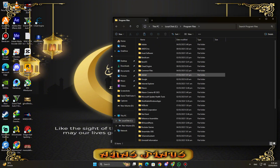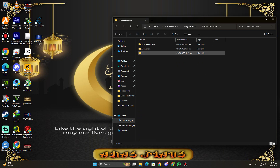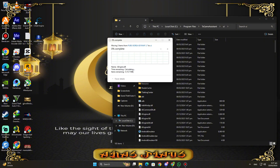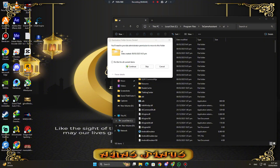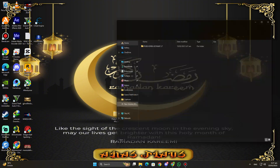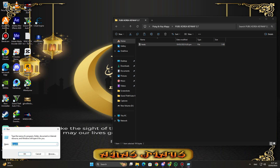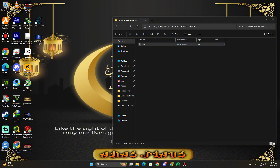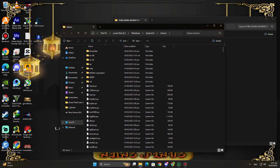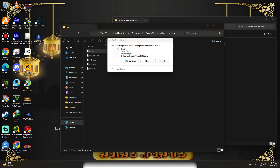Copy all files except the hosts file. Now go to the GameLoop folder where you installed it, paste into the UI folder and replace. Then copy the hosts file. Press Windows + R to open Run, then search 'drivers', then open the 'etc' folder, delete the old hosts file, and paste the new one.